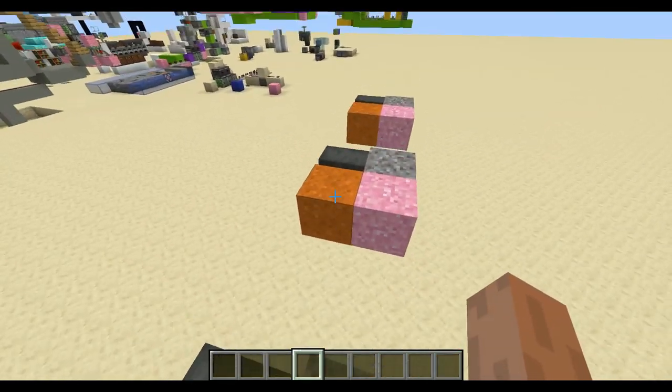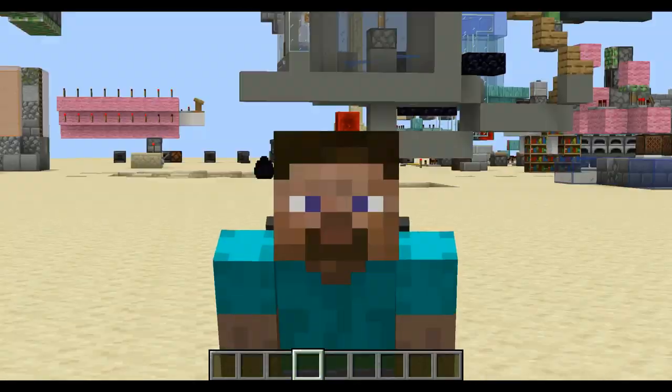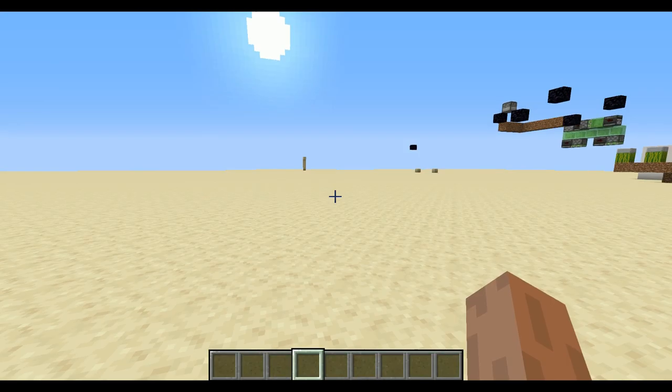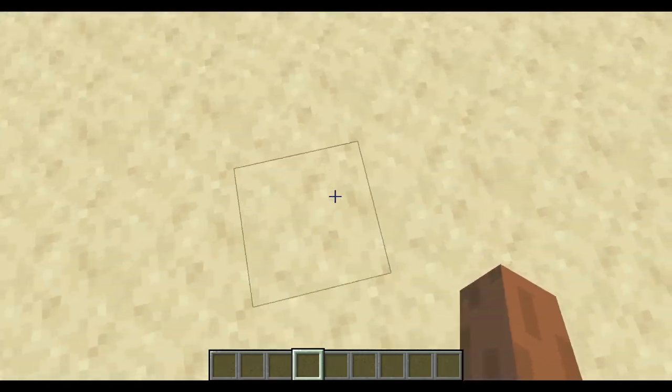A while ago, I made a video called '8 Secret Features of Minecraft' that you might not know about, and I recommend you watch it because I highlighted some really interesting features of Minecraft. The last feature I showcased was the moving piston. The moving piston is a block only obtainable through setblock, so I can just show you. I'll set this block here.